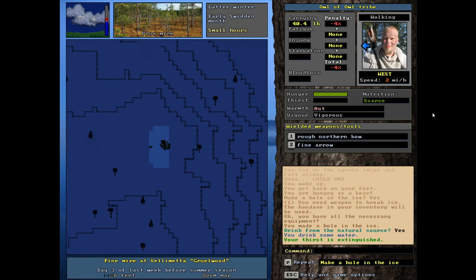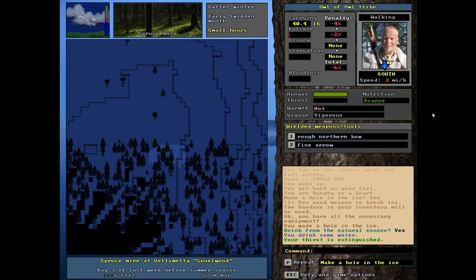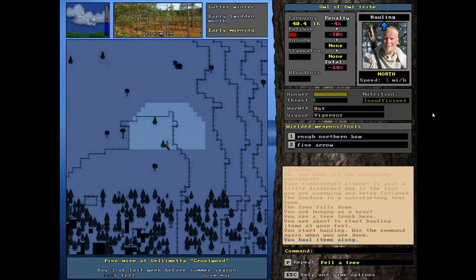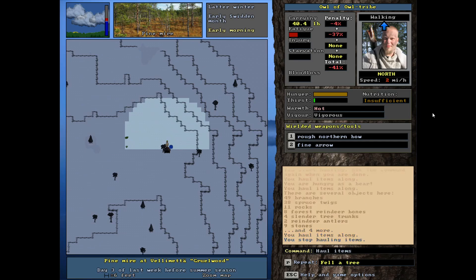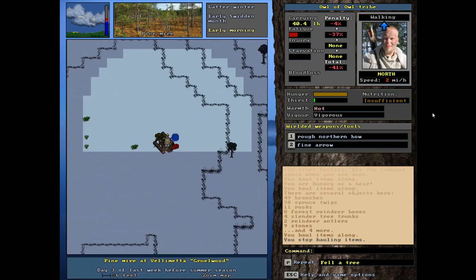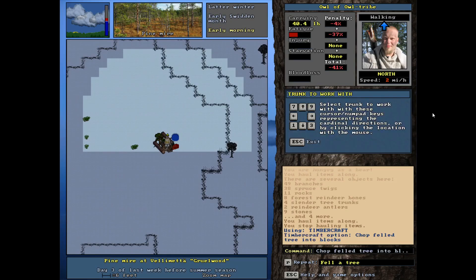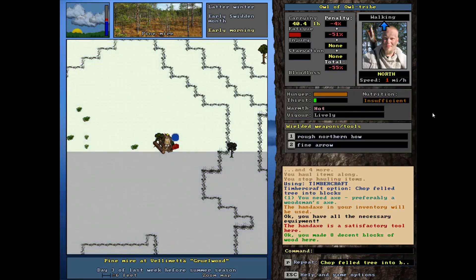I'd love to grab another log - really I'm thinking about making a bowl. I'm going to cut this tree down right here. There we go - I'm going to chop this up. I'll also need boards to make those arrow shafts with later. Let's see: chop a tree into blocks, yeah that's what I'll start with because I want a bowl first. We're getting real hungry - only a couple pieces of meat left.